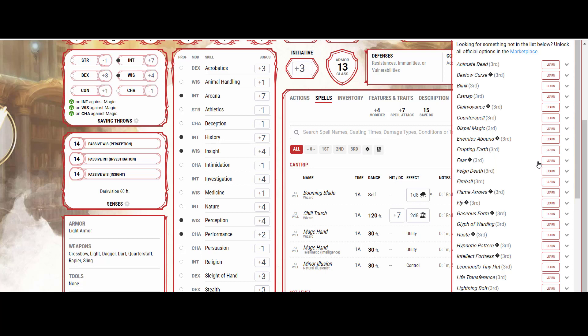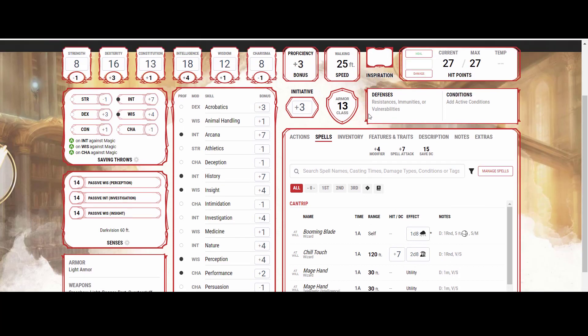The only time I'd skip Counterspell as Yoda is if one or two other party members already have it — then I might stick with thematics. But if I'm the only one who can cast Counterspell, I'm a wizard with plenty of spellbook space, so I'll pick it up. Other than that, everything else is pretty standard wizardly stuff.